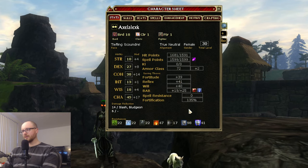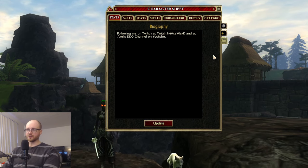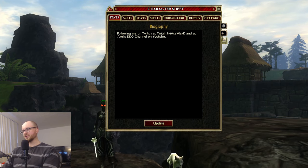The Biography section is just a text field for your character. A lot of players actually use it to leave notes for certain quests — to help figure out where to go or how to solve a puzzle. You can put whatever text you want in there.